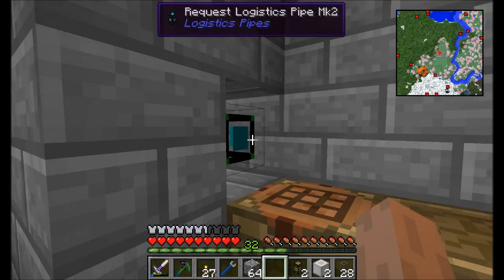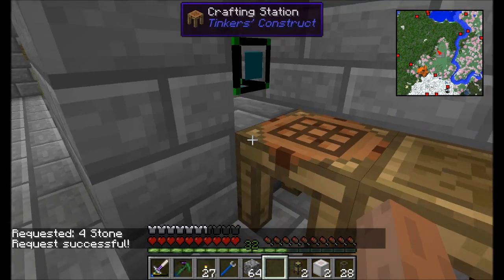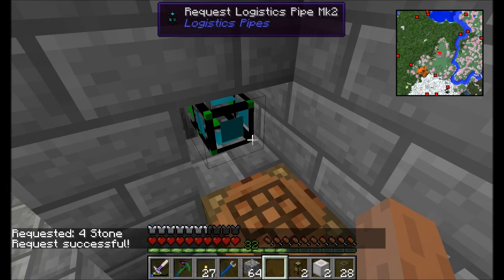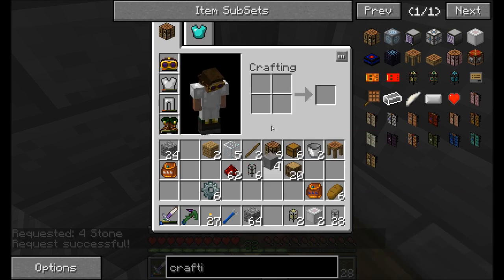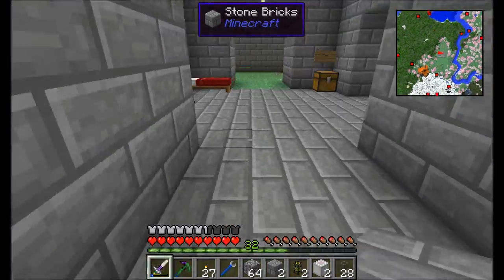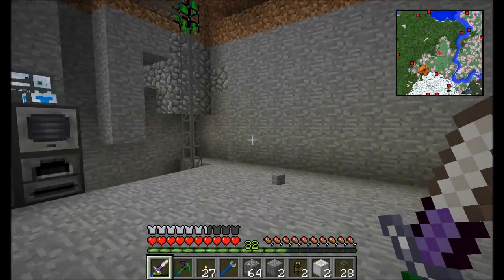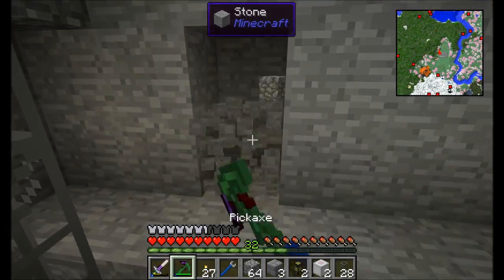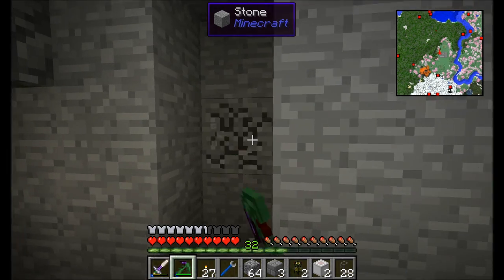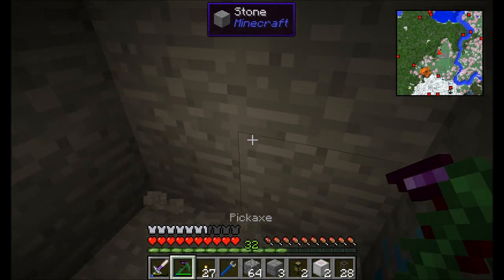I need a couple more bricks, apparently. Let's get four of these — we'll just craft the bricks. Gotta love the fact that you can just request items and they come zipping up the line. Isn't that just so cool? One of my favorite features. Don't have to go digging through chests and finding stuff. I'm thinking down here along this back wall might be a nice place to set up our basic little crafting setup. What do you guys think? Sound like a plan? Yeah, that should be good.